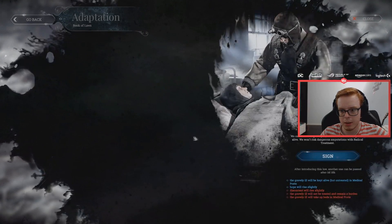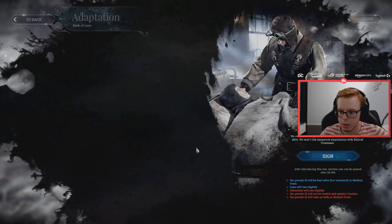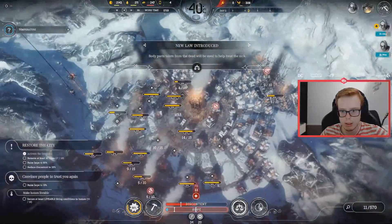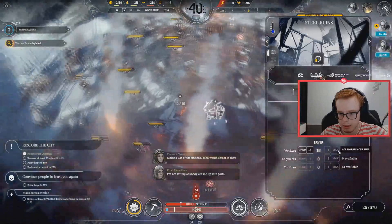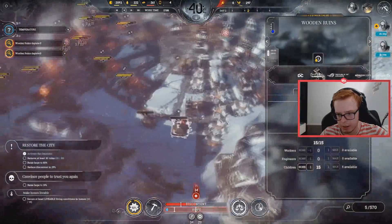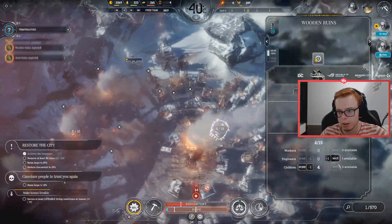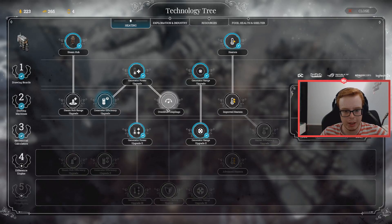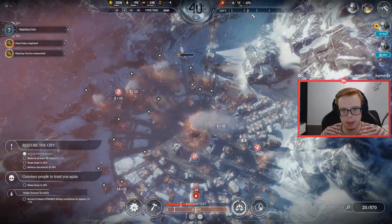Book of law — adaptation — sustain life — organ transplant. Let's sign organ transplant: body parts will be taken from the dead. That's good — making use of the useless, who would object to that? That's what I'm saying. We need to do more ruin clearing. The ruins need to get done with — everything's depleting, which is pretty nice. Get an engineer in there. Hunting tactics have been researched, and now we need to figure out this generator thing.